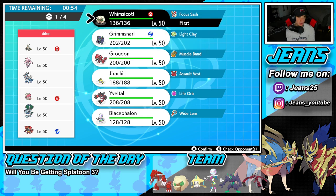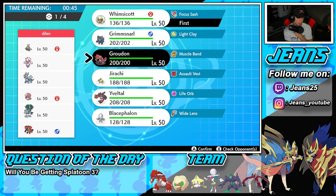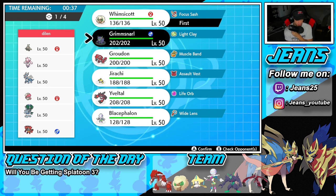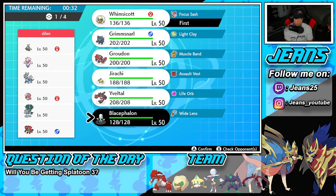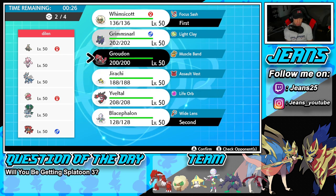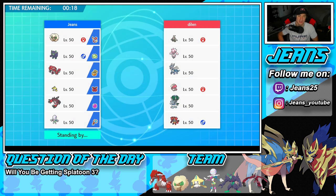Whimsicott can definitely be really good with Taunt. I'm thinking about leading Blacephalon — it can't be faked out and then we could just hit. I'm going to go Whimsicott, Blacephalon, bring Groudon, and then Jirachi in the back end. We could have some fun with Jirachi — I'm kind of digging it. So we're going to bring in Jirachi and look to grab ourselves a win here in battle number one.